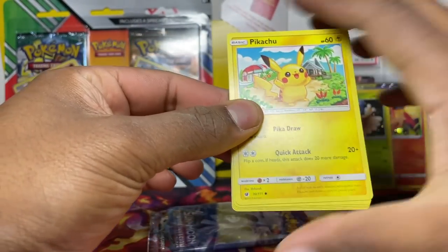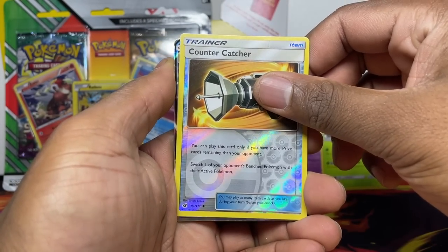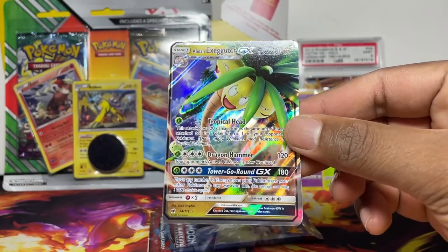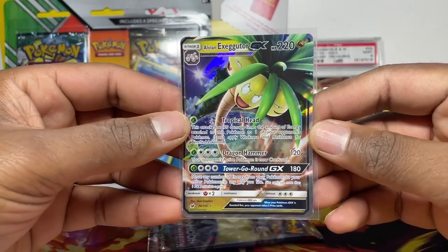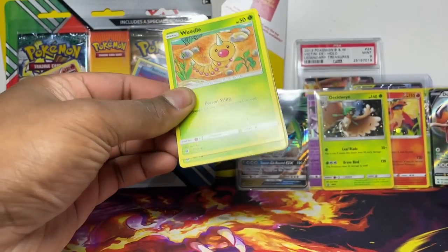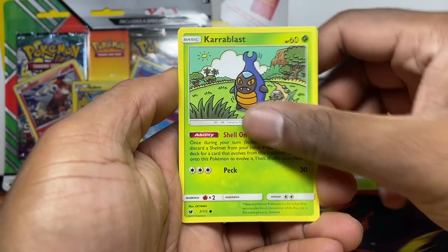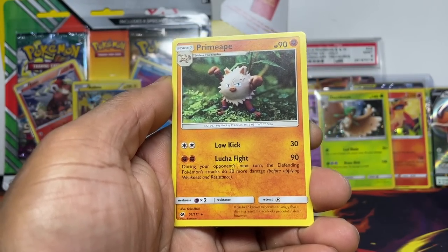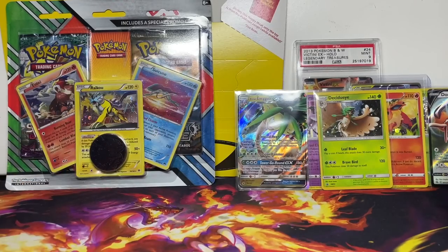Come on — a Alolan Exeggutor GX! Let's go — GX cards in 2022! Regieleki reverse — love Regis! And Primeape with that claymation design which a lot of people like. So that was Crimson Invasion, guys. Big shout out to Akiax — he sometimes takes part in box breaks, I'm not sure if he has a YouTube channel but if he does I'll pop it on screen. Shout out to Akiax, let's go!